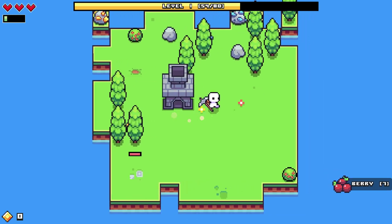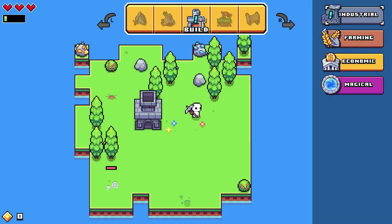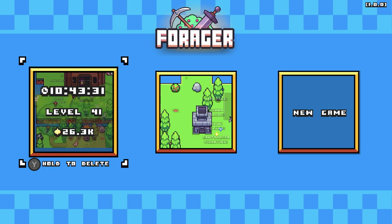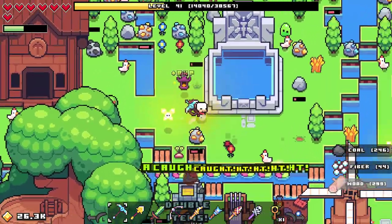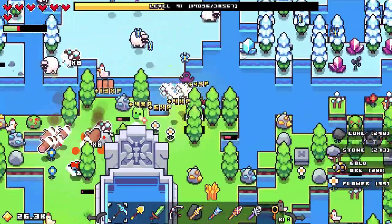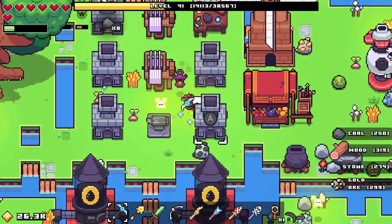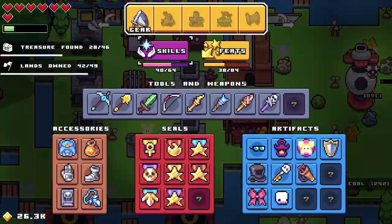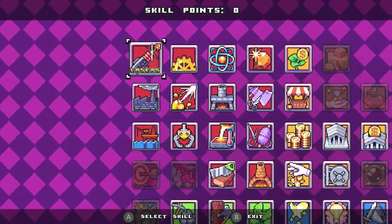Throughout the game you encounter chests with little orbs in them that let you level up. Now let me show you the real rabbit hole of this game. I've got an item that literally burns things — it's nuts. I'm just cutting through everything. I have so much stuff going on, constantly crafting coal. I also have skills that help automate things — it even gets down into physics and lasers.